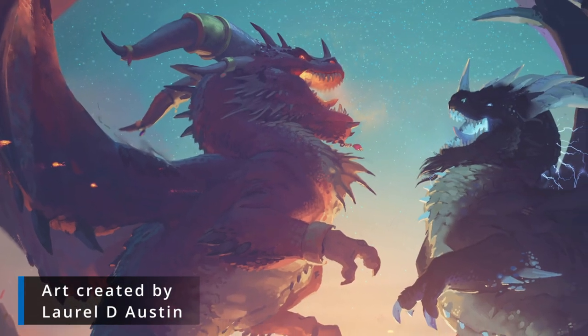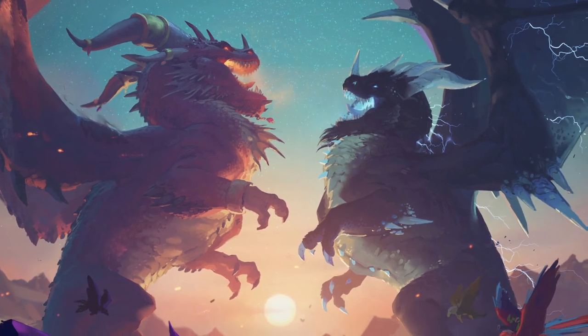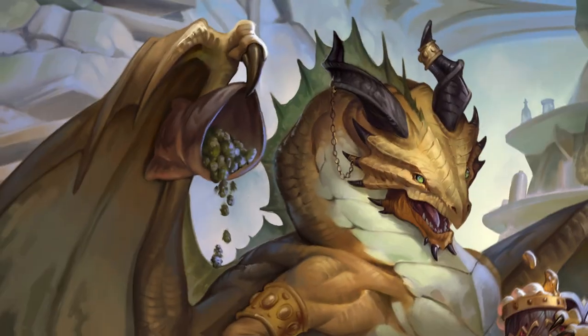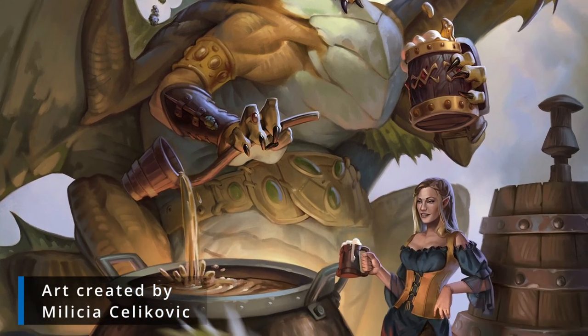Dragons in Starfinder are exactly like you would expect them to be. They are ingenious, extremely powerful, and very intelligent. There are four broad categories of dragons within Starfinder. Most of them will be evil, but there are some good ones. The two most common types are chromatic and metallic dragons. Chromatic dragons are usually evil, and the metallic dragons are usually good, or at least trying to better society as a whole. Some dragons even develop the ability to take on a humanoid shape or some form of bipedal so that they integrate better into average society.